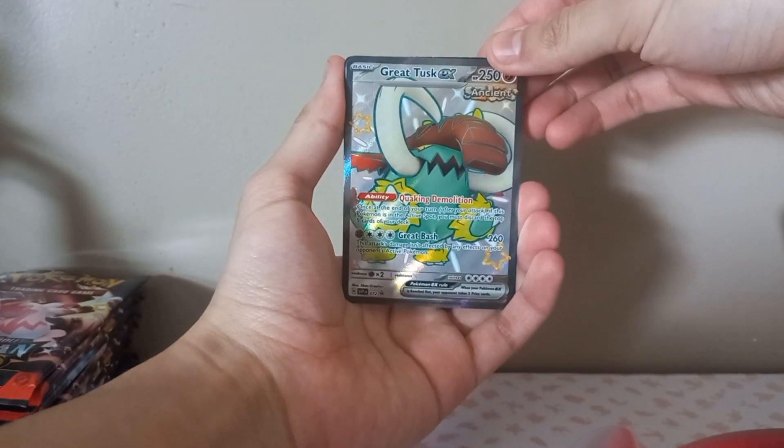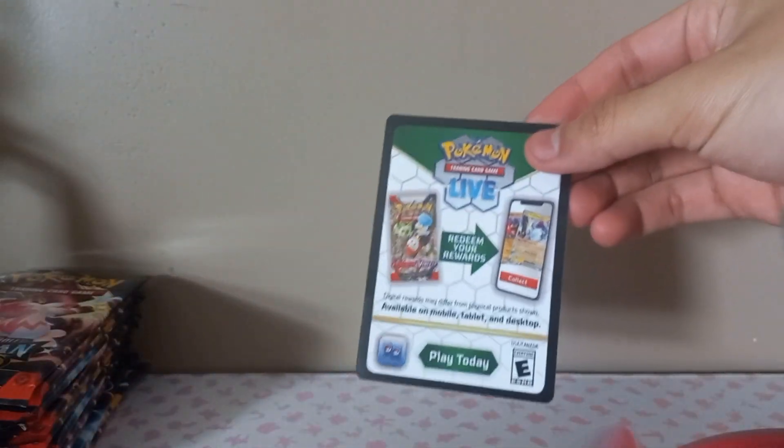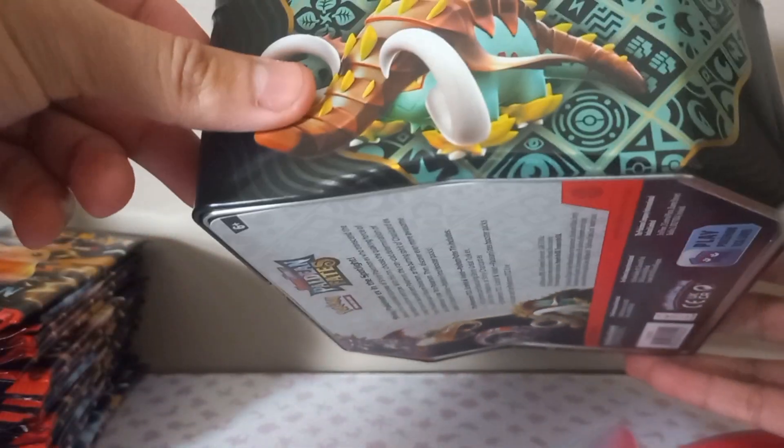All these tins are basically the same - it's just the top cover that's different. The last one - here he is, Great Tusk. Cool, cool, cool dude, he's there. Promo card for you guys, let's sleeve up. Then another - it's okay. Damn it, my tin's damaged.